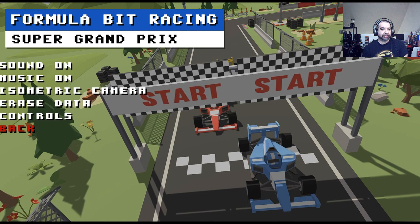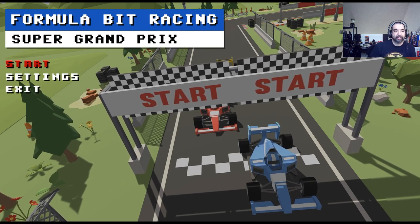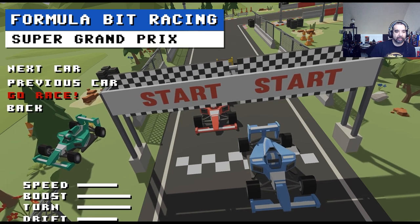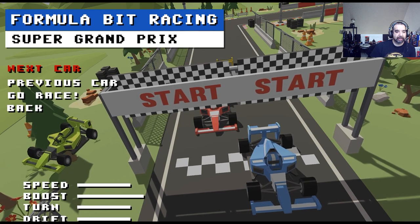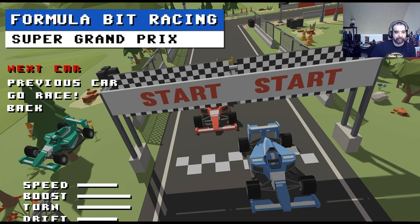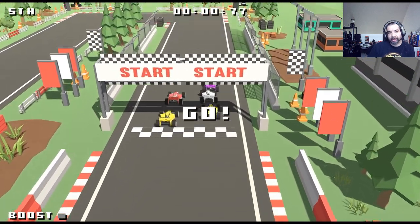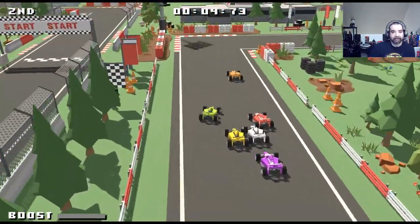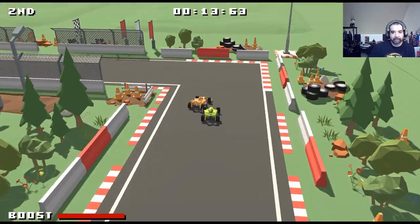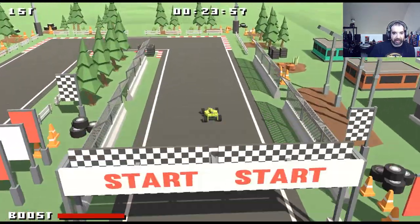In the settings you can change the camera to a back camera — I didn't know that. Let's see what that looks like. Going back to novice, Canada. The camera does follow the car. So if you want to race in third-person behind view you can. I like that they included it — gives a little more replayability. I think I prefer top-down personally.